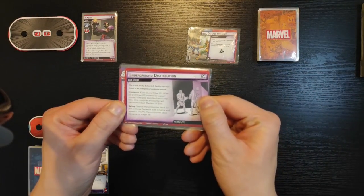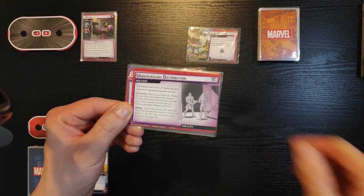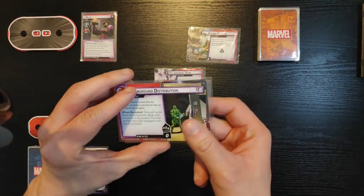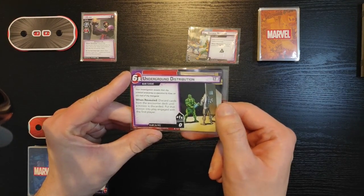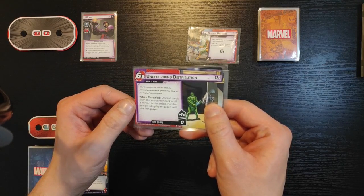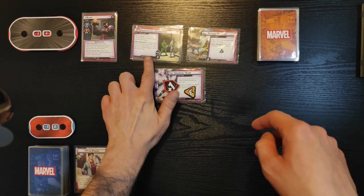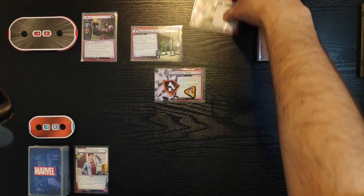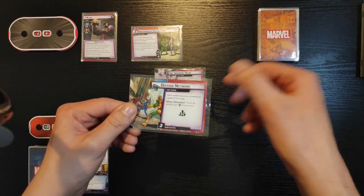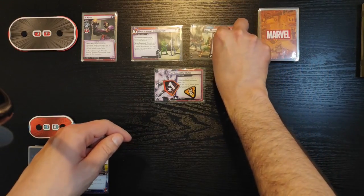The main scheme we have is Underground Distribution. Search the encounter deck for the Defense Network side scheme, reveal it, shuffle the encounter deck, move to 1B. And 1B says when revealed, discard cards from the encounter deck until a minion is discarded, put that minion into play, engage with the first player. He needs six threat to complete this stage. The Defense Network is a side scheme with two threat plus one per player and it has the crisis icon.